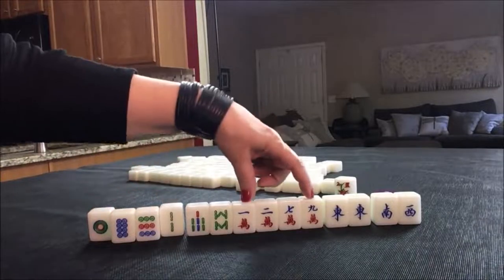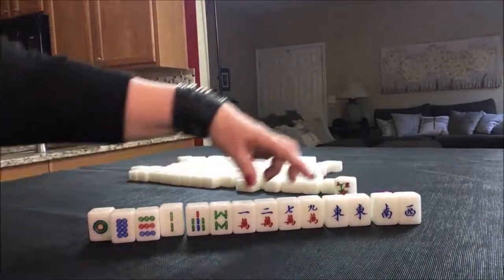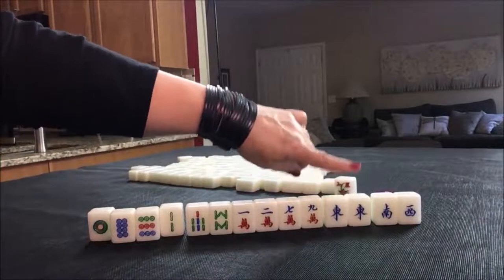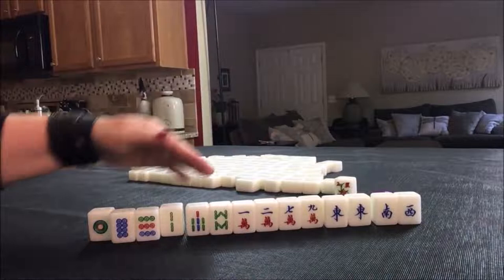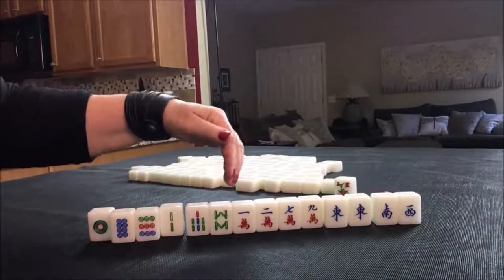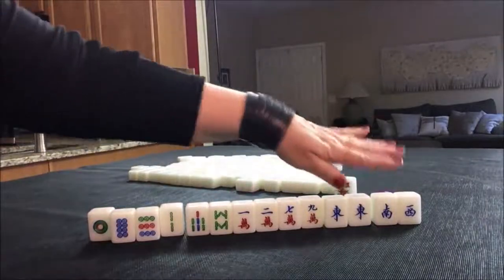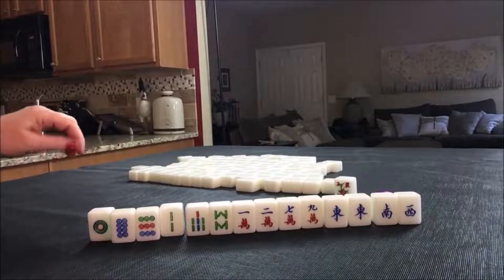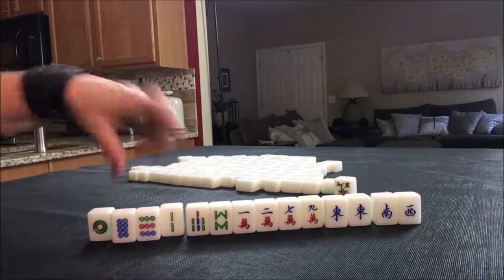Maybe what I would do is discard these two first and see if I draw in Cracks to get to what's called a half flush — one suit with honors. That would be three Fawn, plus a Pung of East would be another, making it a four-Fawn hand. A lot of times, if you clear your hand of off-suit tiles and go with one suit with Winds and Dragons, it's a much higher scoring hand. But look at all these discards — that's pretty significant.